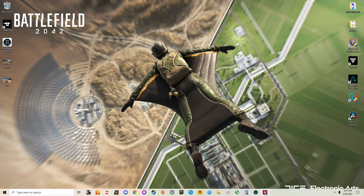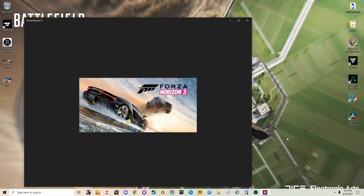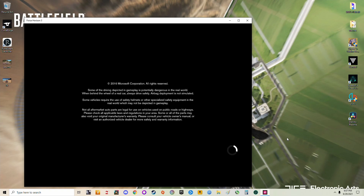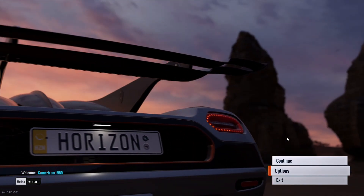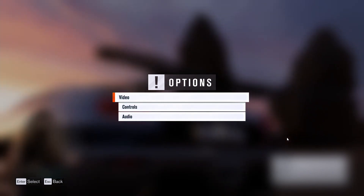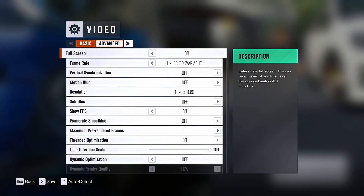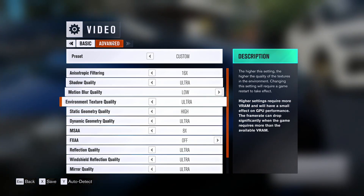Well, this is something I came up with just messing around with settings. I'll end up skipping a lot of this because it just takes too long. So once you've got the game loaded again, you want to go to Options, go to Video, go to Advanced.